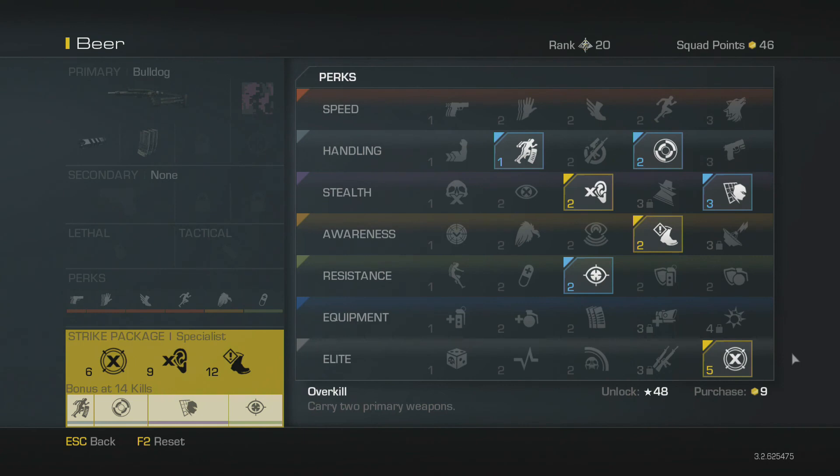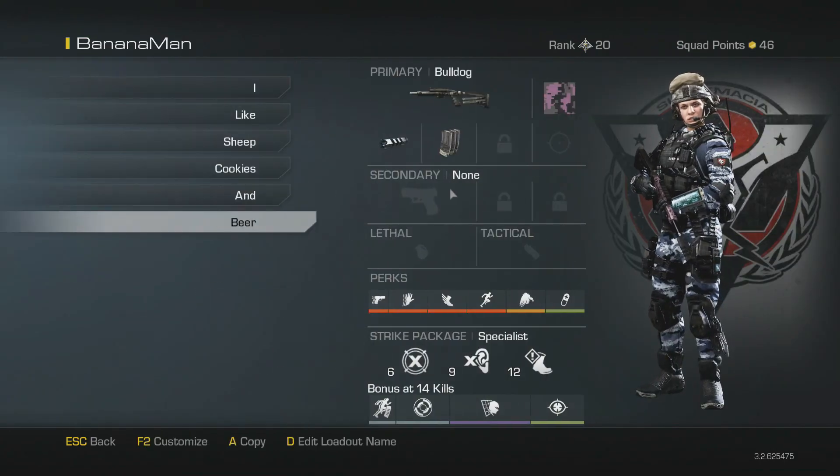My specialist class is actually designed around this shotgun. Deadeye is absolutely crazy - I use it more for medium range engagements because up close they drop instantly and you don't even need it. Focus to stay on target, Off the Grid to stay off the radar, Steady Aim to improve my hip fire accuracy since you don't aim down sights with a shotgun, and so I can reload while sprinting. Of course Dead Silence and Amplify so I can stay silent and hear enemies a lot easier.